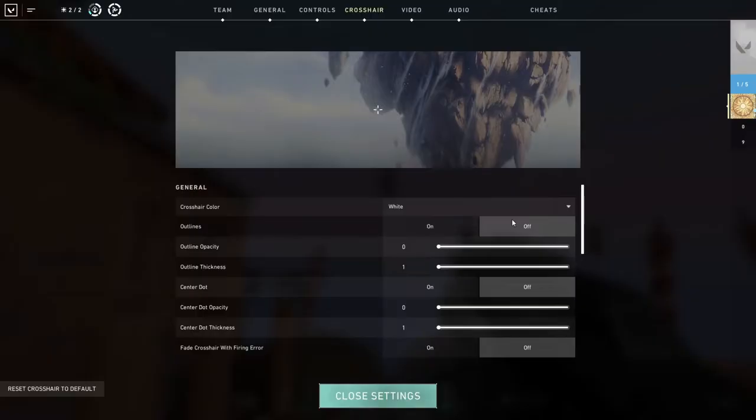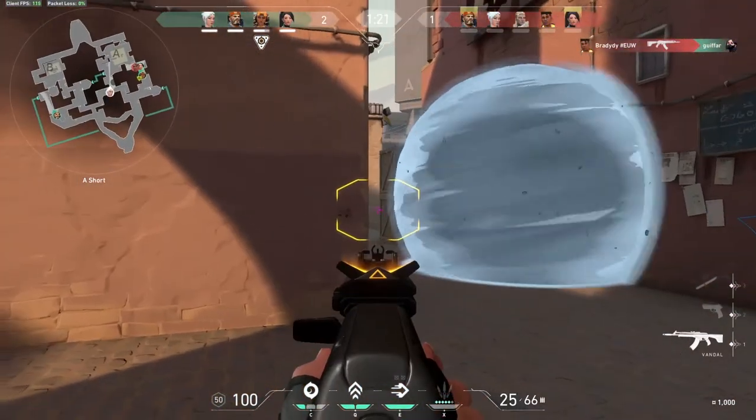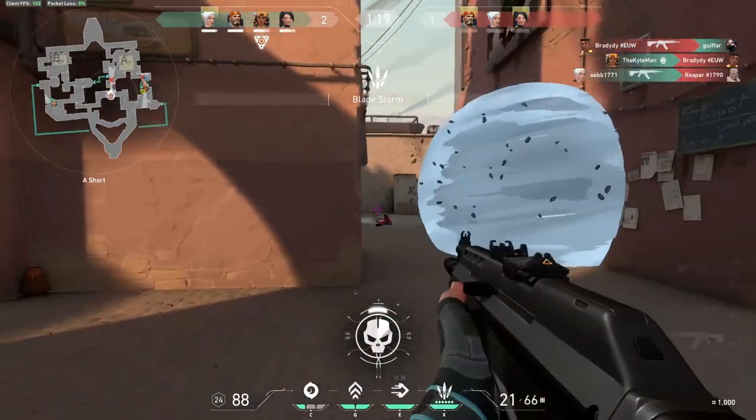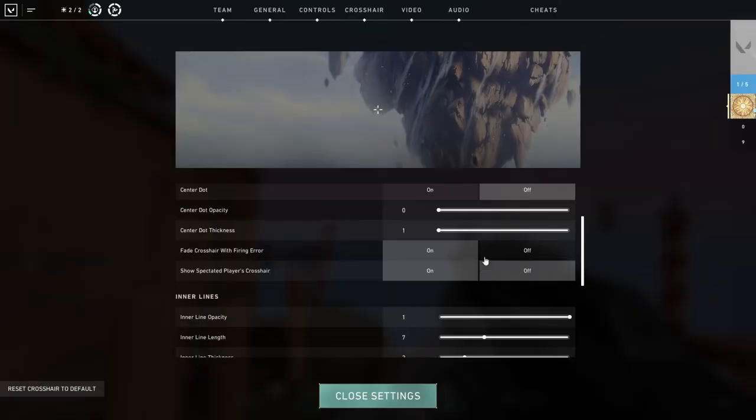You don't want outlines on your crosshair. They don't give you any advantage but will distract you and impair your vision, so keep that off. Outline opacity and thickness can be set to zero because we will not be using outlines at all. The center dot is also a big fat no — you want the middle of your crosshair to be as clean as possible. Nothing can be in the middle because you need to know, especially from far, if you have their heads right in the middle. Everything that will be a distraction will not help you in Valorant. Center dot opacity and thickness will be turned off.